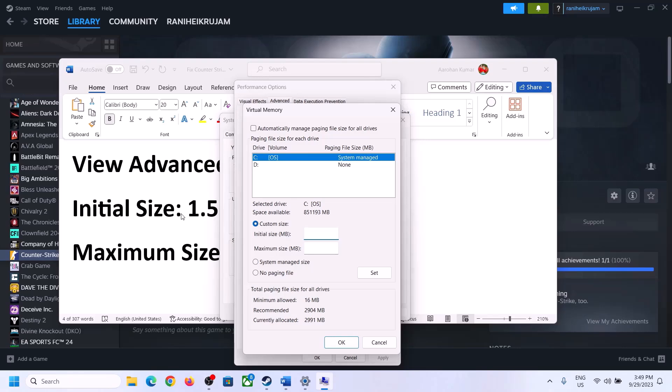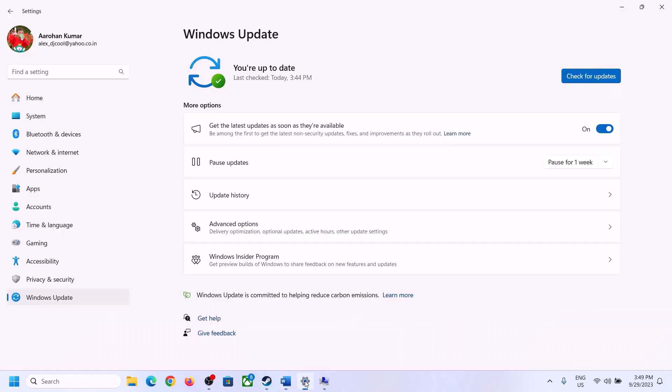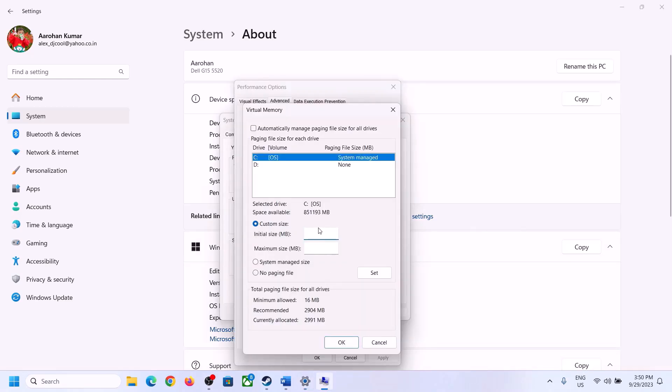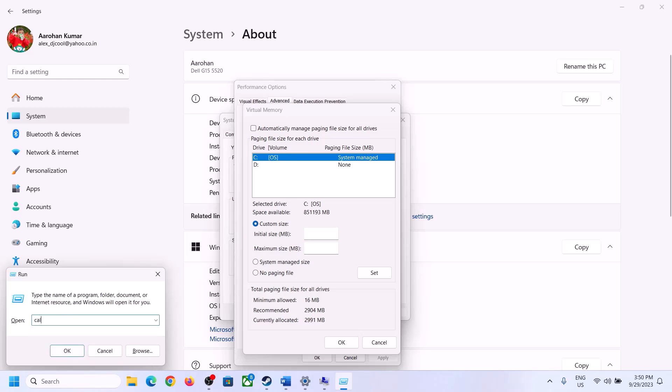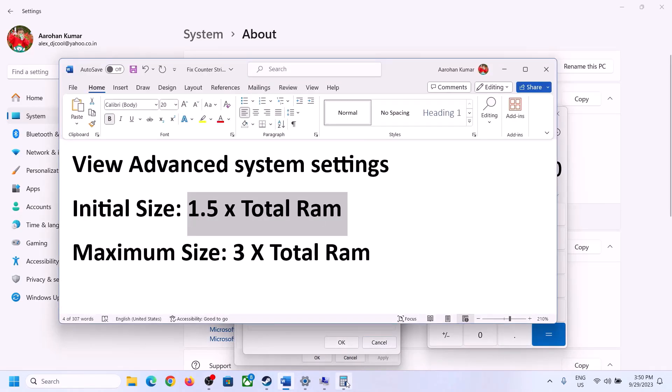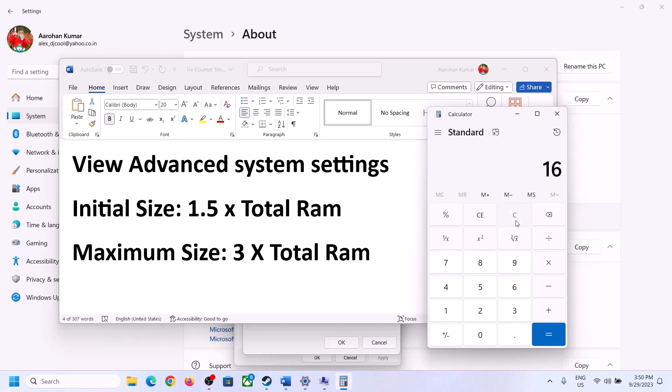Once you've selected the right drive, put a check on Custom Size. For the initial size, the formula is 1.5 times your total RAM. To find your total RAM, go to Windows Settings, System, then About. In this example, total RAM is 16 GB. Convert to megabytes: 16 GB × 1024 = 16,384 MB. Then multiply by 1.5 — the initial size is 24,576 MB.